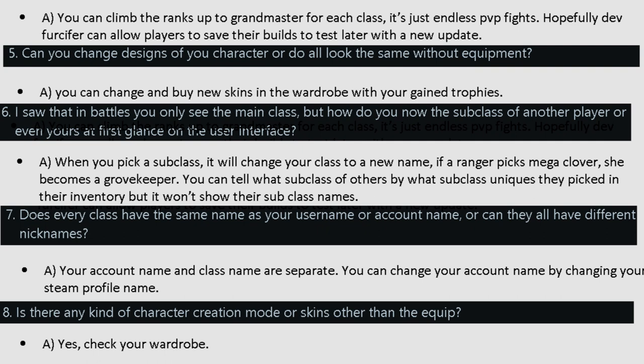Question 5 — can you change the design of your character? You can change and buy new skins in the wardrobe with your game trophies, including hat, hairstyle, clothing, weapons, backpack, and shoes. Question 6 — how do you know the subclass of another player at a glance? When you pick a subclass, every time you arrive in the shop it will change your class to a new name. For example, if a ranger picks Mega Clover, she becomes a Grove Keeper. You can tell what subclass others have by the subclass unique items they carry in their inventory, but it won't show on their subclass name.